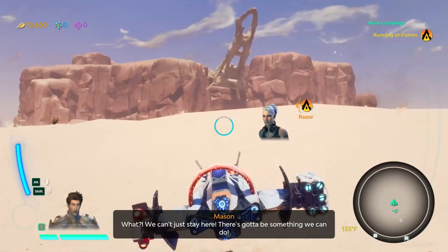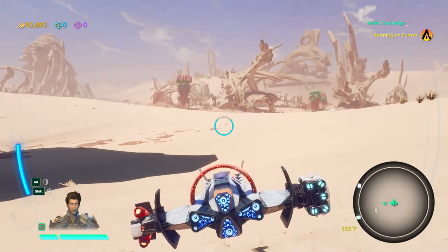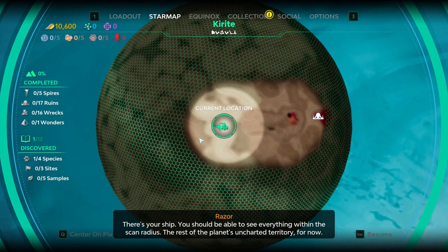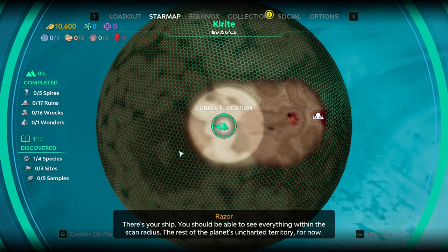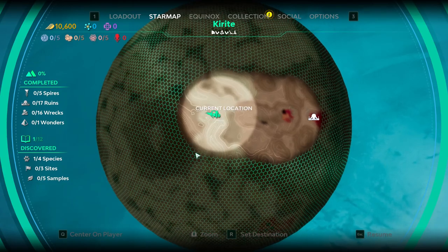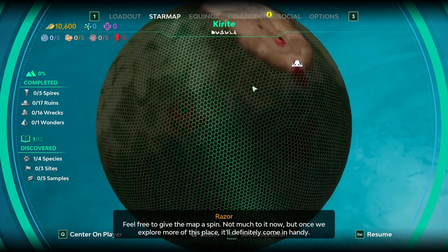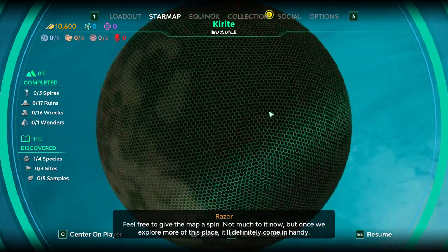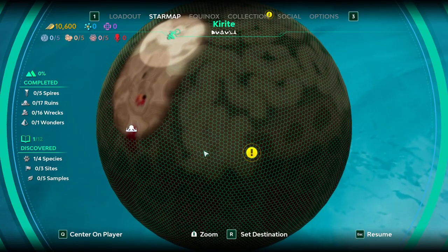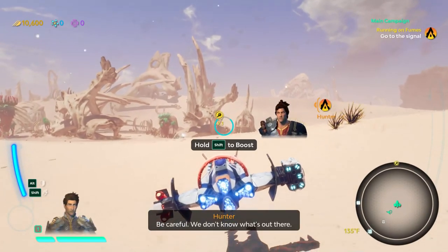We can't just stay here — there's gotta be something we can do. Check your map — there's your ship. You should be able to see everything within the scan radius. The rest of the planet's uncharted territory for now. I am picking up an alien signal nearby — worth checking out. Feel free to give the map a spin.